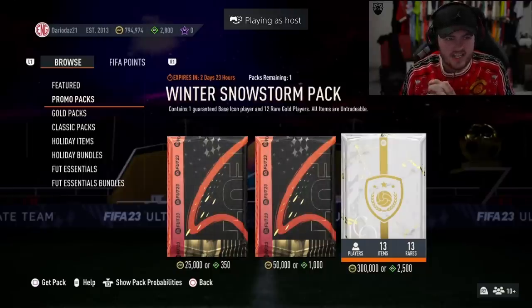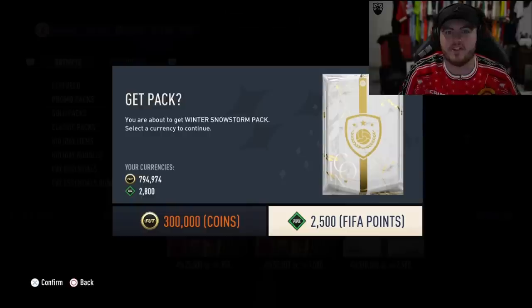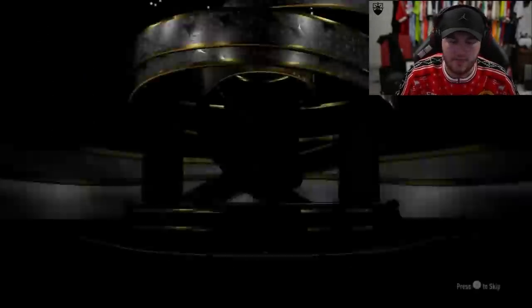Next up, we have got Dario Diaz's pack. We're looking for Brazil, Dutch, French — like Zidane, Pelé, Cruyff, something like that would be awesome. There are a few good ones I like. Base Maldini's absolutely fantastic. You've got the likes of Jairzinho and players like that too.